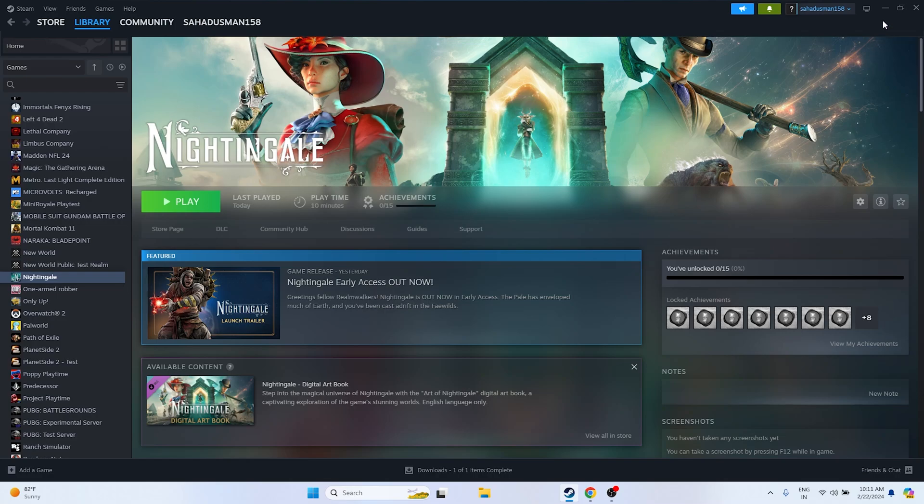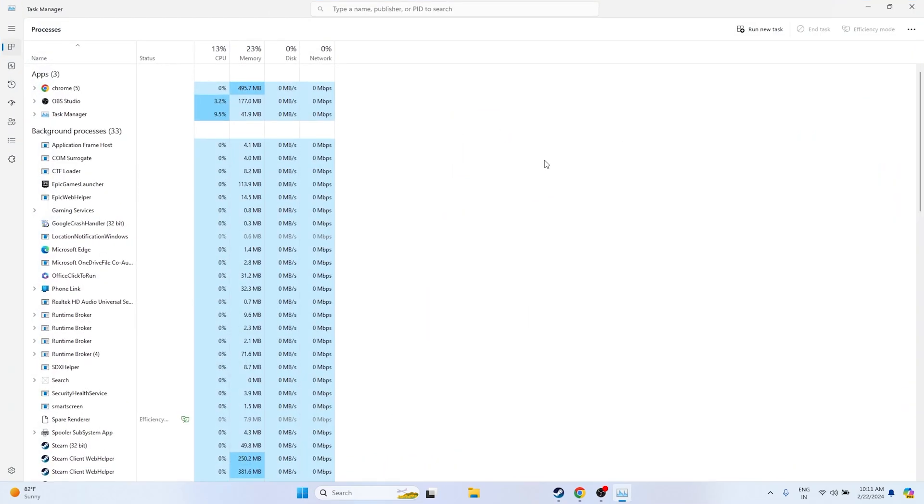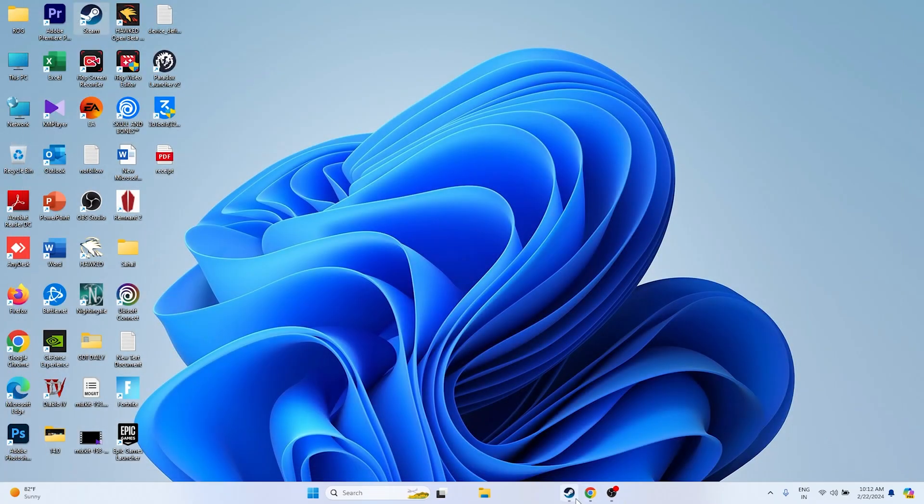The next step is to close all overlay applications. Right-click on the taskbar and open Task Manager. You'll see many things running in the background that are utilizing performance and causing crashes. Remove unwanted applications such as RivaTuner, MSI Afterburner, etc. Right-click and choose End Task for each. Once all unwanted background processes are removed, try launching the game.